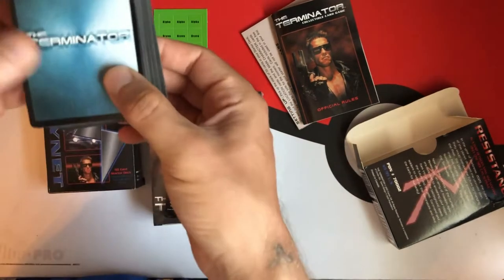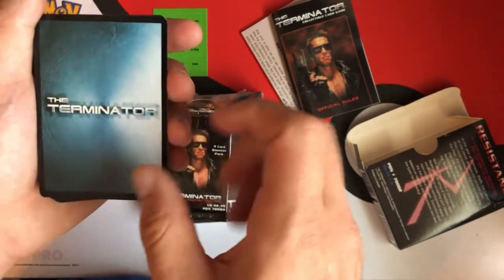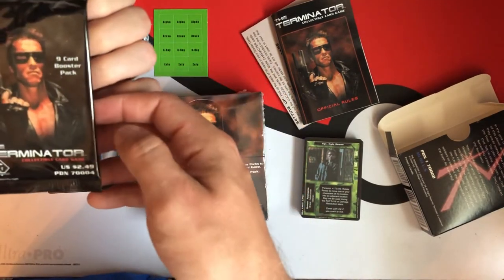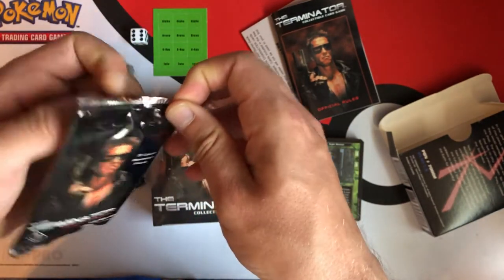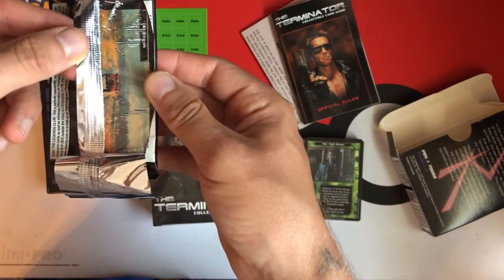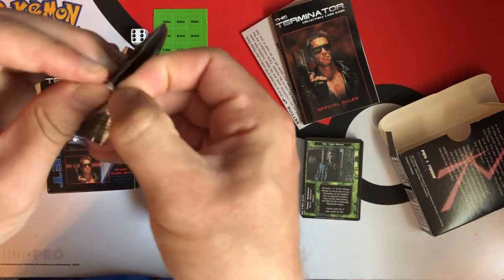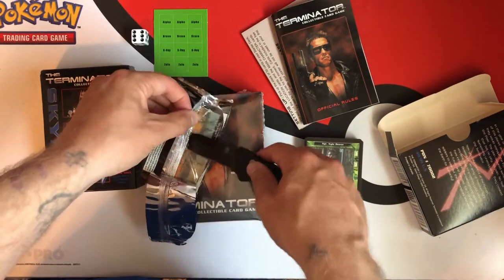That is our Resistance deck. That's what the back of the cards look like — just Terminator with some strange-looking metallic disc. We got a 9-card booster pack, and these things were $2.50 back in the day. $2.50 for 9 cards. This is the first booster pack I ever had to get into with a knife.